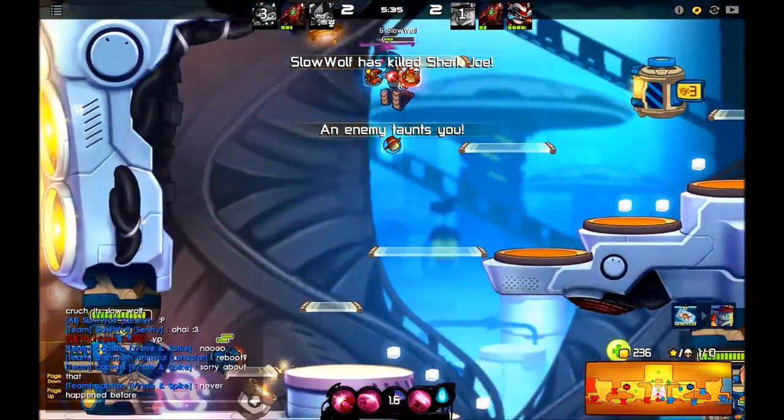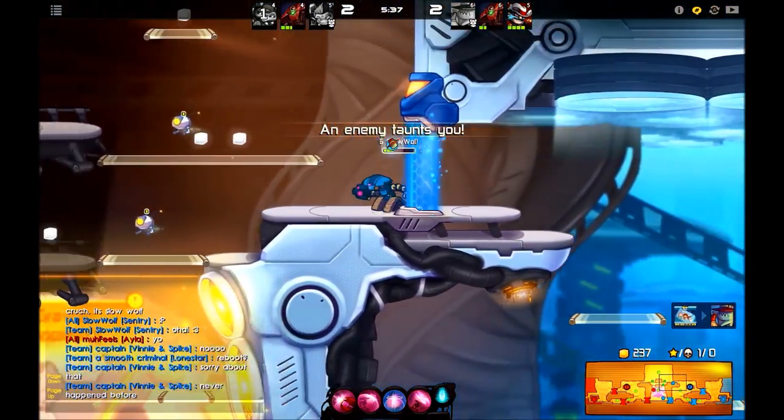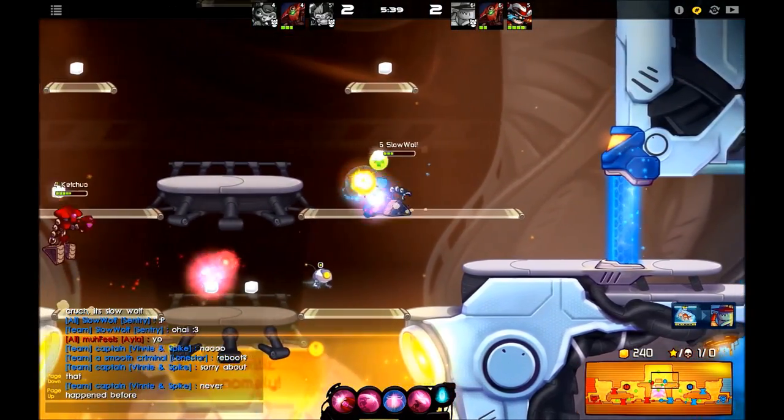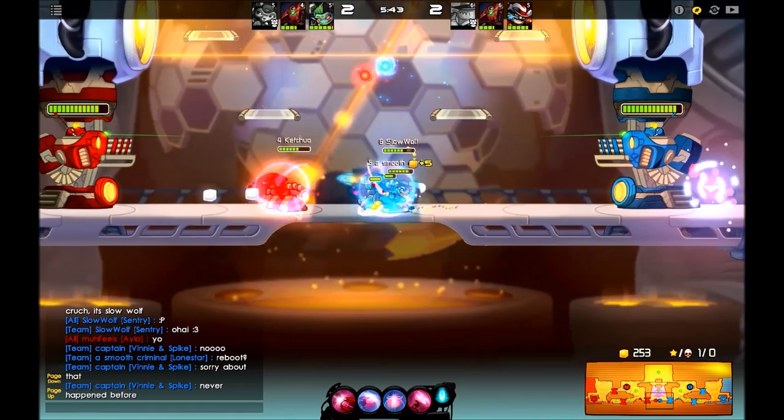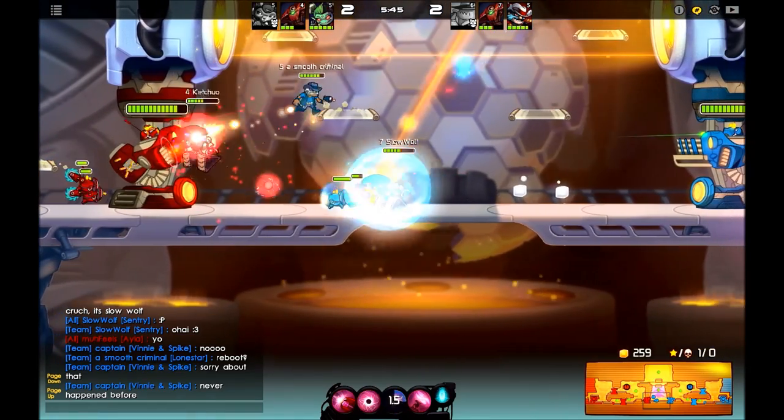Landing your black holes is the most important part of playing Sentry, because those black holes are the only real team fight tool you've got. Your left click is a good zoning tool but doesn't do a lot of actual damage unless people walk into a grouping of them.